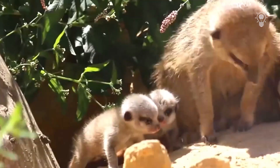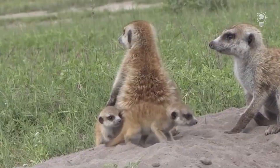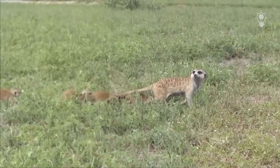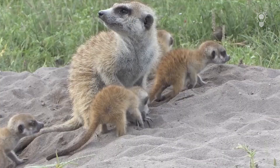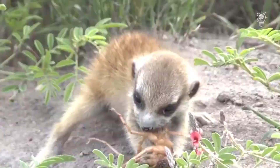Only the main female has the right to breed in the clan — sometimes she can drive away or even kill competitors. Usually up to seven cubs weighing about 30 grams appear, and the rest of the females take turns playing the role of nannies. Almost the entire family takes part in the upbringing of the younger generation. Toddlers are taught to take holes, hide from danger and seek food, with a focus on handling deadly prey such as scorpions, snakes and large spiders.